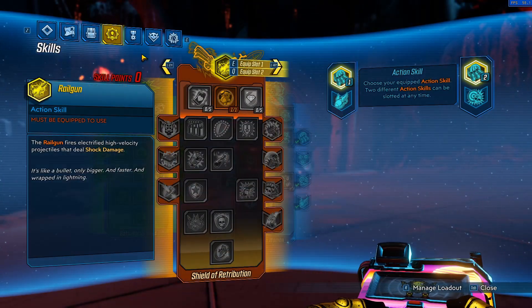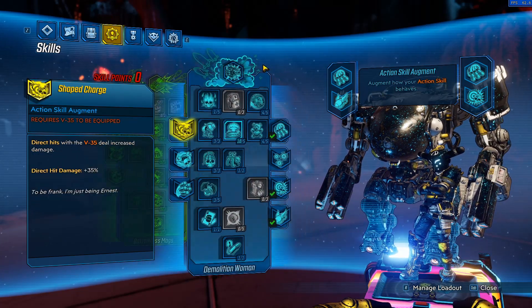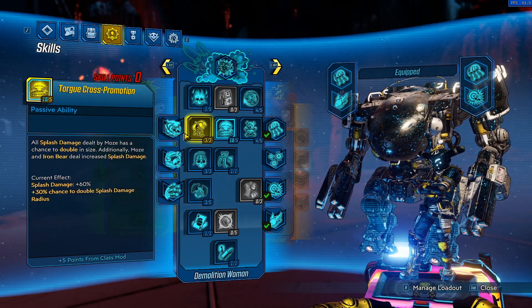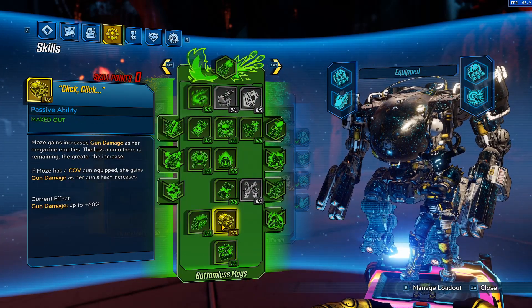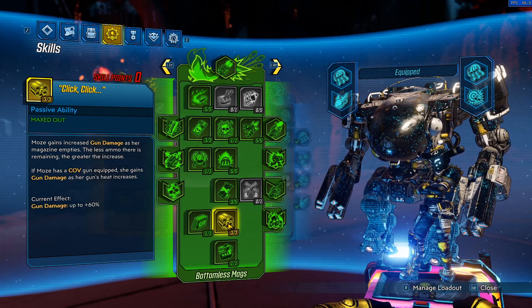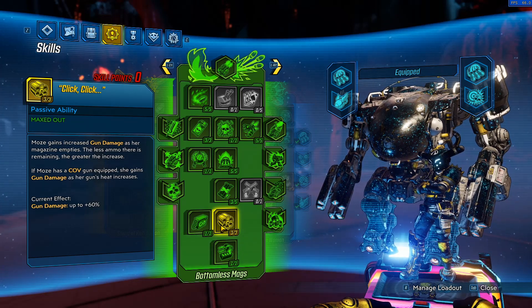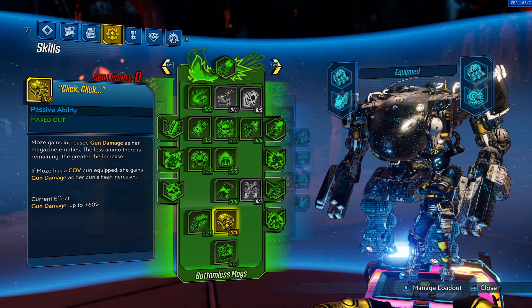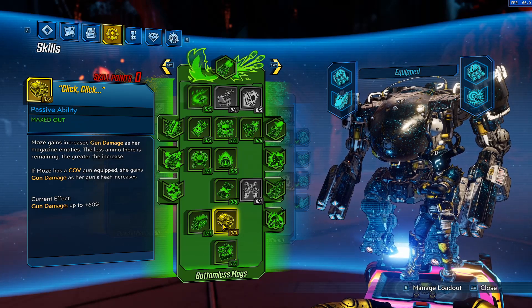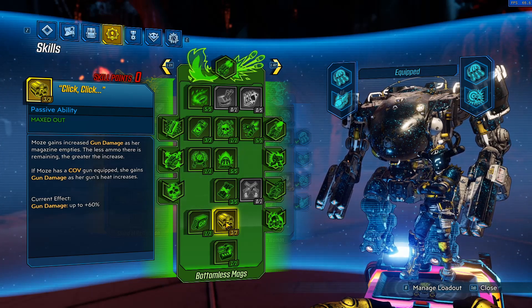Let's go into the build, starting with the skill tree. As mentioned, it's a splash-based build so we'll be going into blue tree as well as green tree. As far as skill pickups go there's nothing too fancy. We picked up Click Click because we'll be using guns with a very fast fire rate and high ammo consumption, so it synergizes well. I typically wouldn't recommend Click Click for a normal infinite ammo Moze build because you'll almost always be staying at full mag, making Click Click redundant.